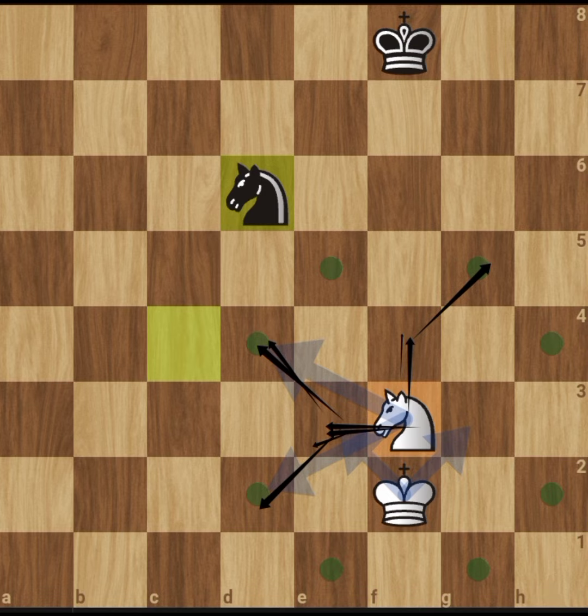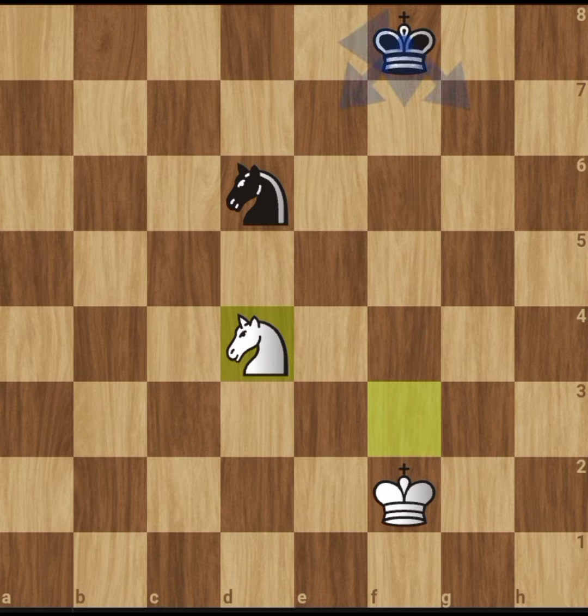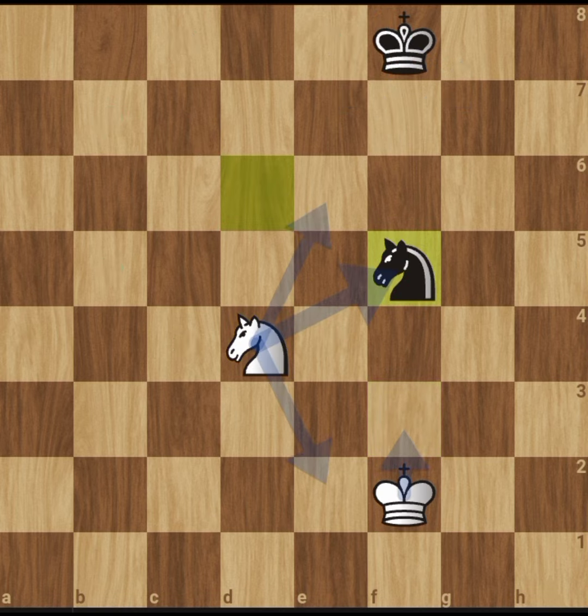To simplify: one square for the rook and one square for the bishop. It's also worth noting that if a knight starts on a light square, it always ends on a dark square, and if a knight starts on a dark square, it always lands on a light square, as you can see from how they are moving.